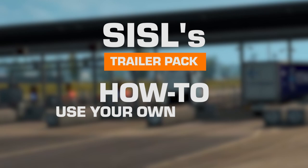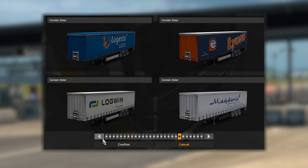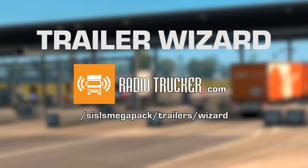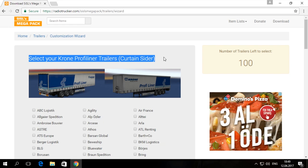Now back to the main question of how to use your own trailers. First, we need a list of trailers we want to use all the time. Everyone has some favorite companies. Since there are almost half a thousand textures in this mod, there is no need to slow your computer down by loading all of them at once — especially ones you will never use. To make our list, open a browser and click this URL, which we will call the Trailer Wizard.